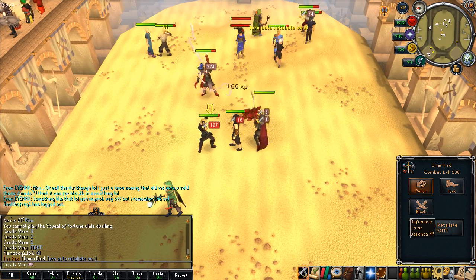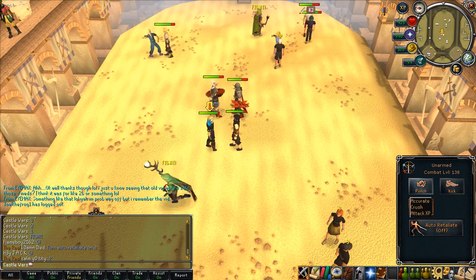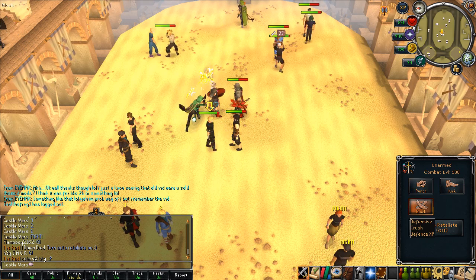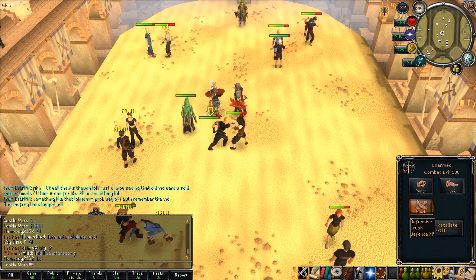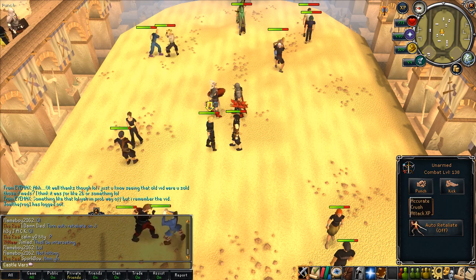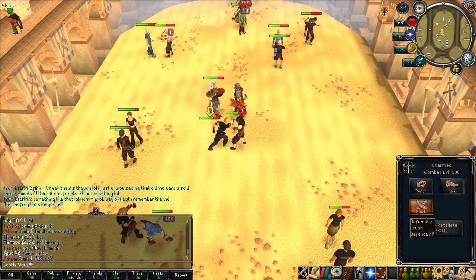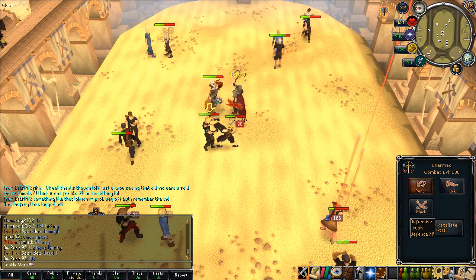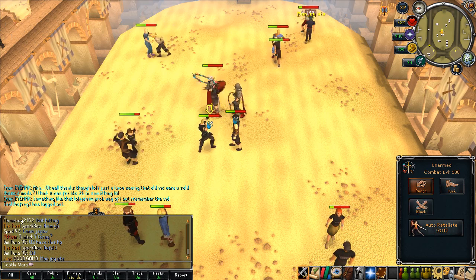With Nex armour I believe you can get up to 1,732 life points if you use all the life point bonuses while wearing full Nex gear — pretty amazing. The duration of the boost is based on what type of log you use, and the amount your life points are boosted is based on your firemaking level. Maple logs give a 36-minute boost, so it's a nice cheap option between Castle Wars games or between Dungeoneering floors.